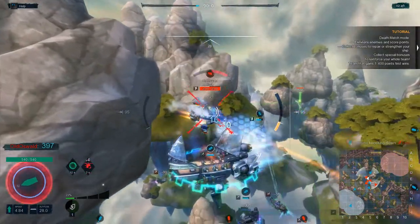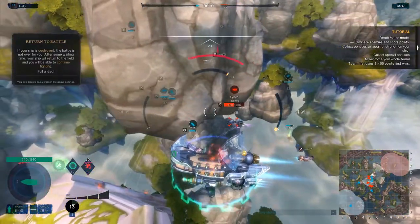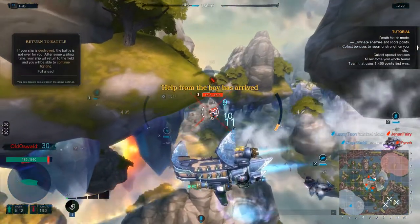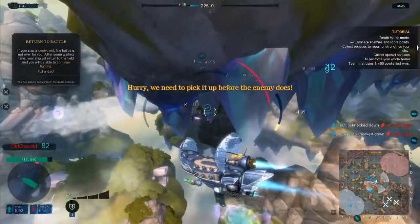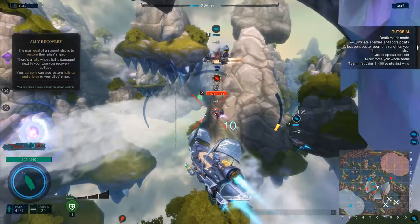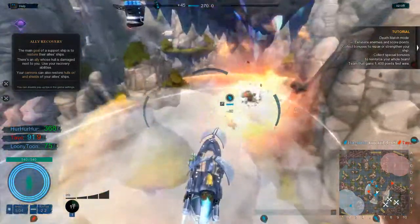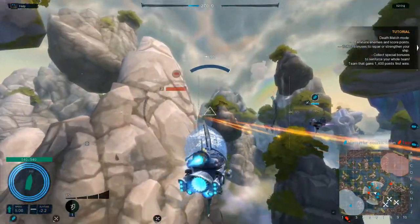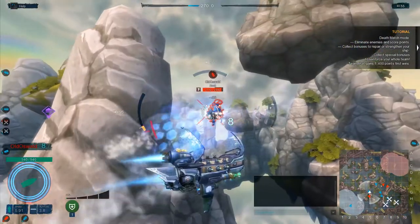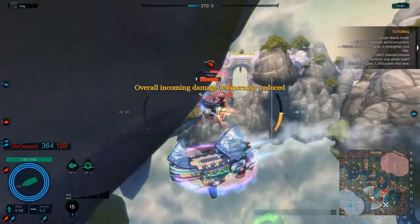Oh boy, I'm getting hurt badly — that guy's a big ship and I can't seem to do much damage to it. All shields are destroyed. The main goal of this ship is to support other ships, so I'll support them with a heal — that's really nice of me. I'm running this on a GTX 980 at maximum settings, 1080p, and it seems to be working quite well.